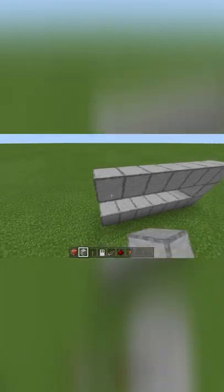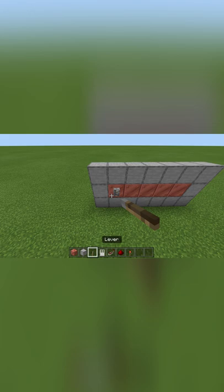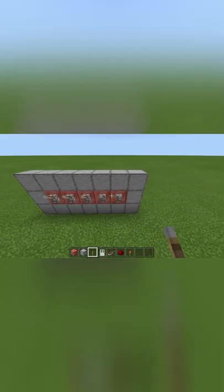Then place one, two blocks like so, and then bring that across and place another block there. Then place one, two, three, four, five blocks of your choice, and then one, two, three, four, five levers.